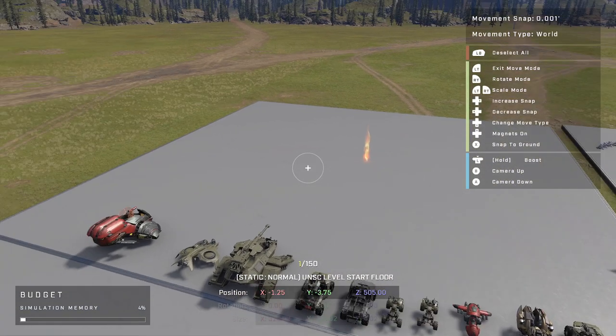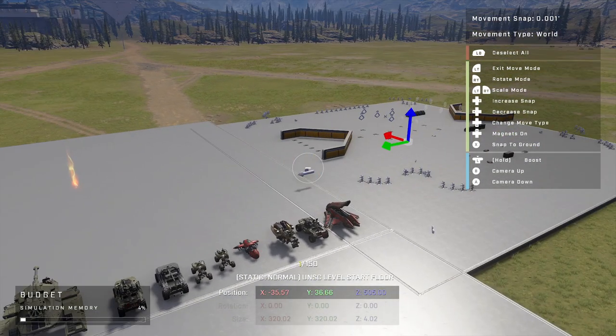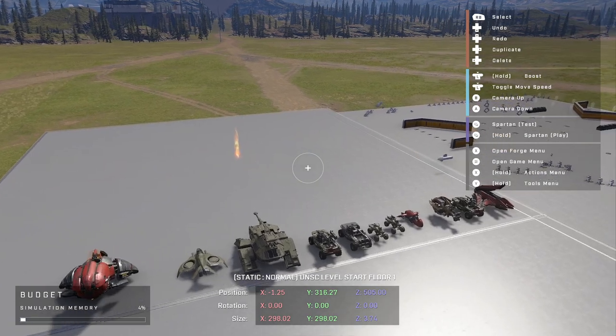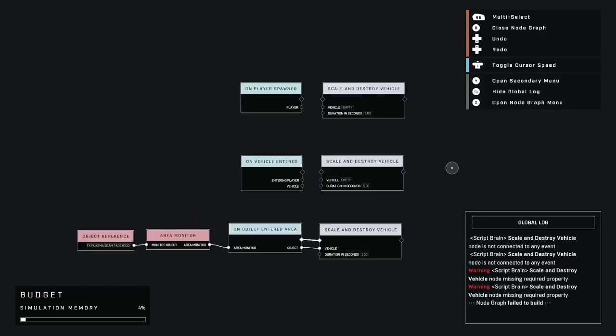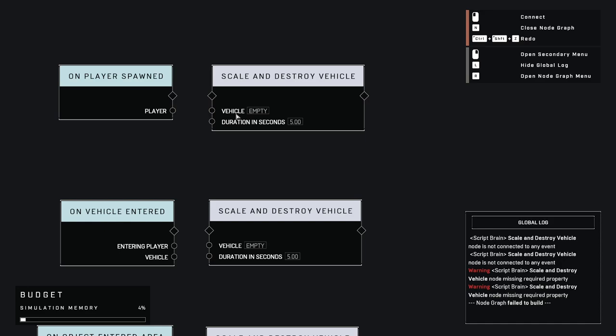Hey, what's up everyone. Wanted to do a quick node tutorial video here — something really cool that's come up. If anyone's seen the 'scale and destroy' bug happening in Forge, it's pretty cool. I really hope they don't fix it, but there's a good chance they will at some point. Basically what it is — let me make sure we're on the right node graph — is that you can plug in a player into the vehicle spot on this scale and destroy node, and it shrinks the player down. They're basically invisible, microscopic, but your guns still stay the same size and some of your armor effects are still there. It's kind of wacky.